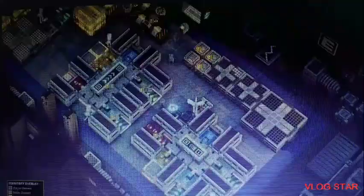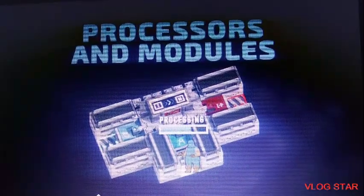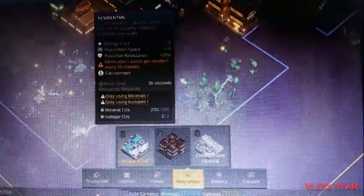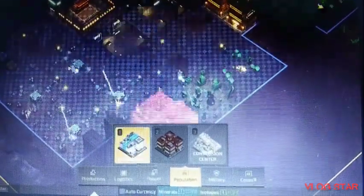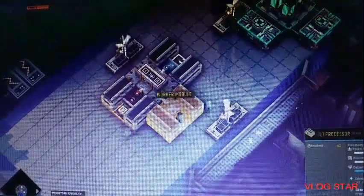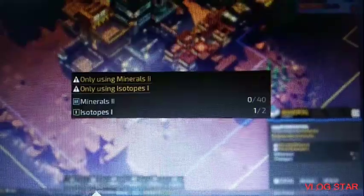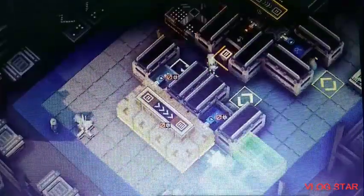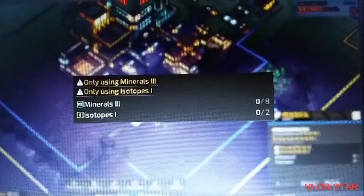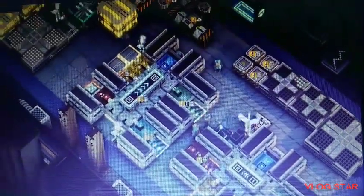No matter how resourceful you are, you'll eventually have issues with low construction supplies. This is where your resource refinement process comes in. Processors and their connected modules take in raw minerals and isotopes and refine them into exponentially more valuable resources for construction. For example, this residential building costs 200 construction units — that's 200 unrefined raw minerals. If we refine these minerals to tier 2, you would only require 40 of those tier 2 minerals — that's 5 times the construction value. Repeat this process again for tier 3 minerals, which are 25 times the construction units. It's like turning coal into diamonds.